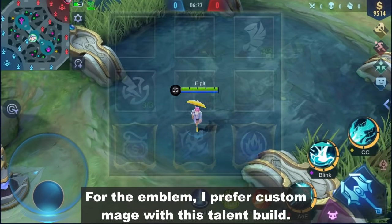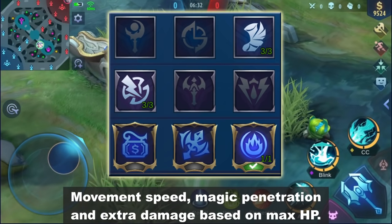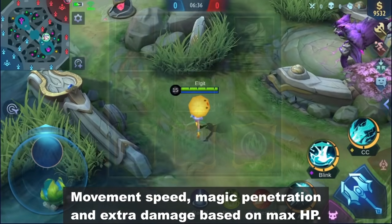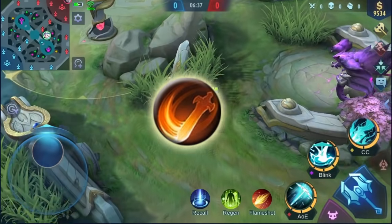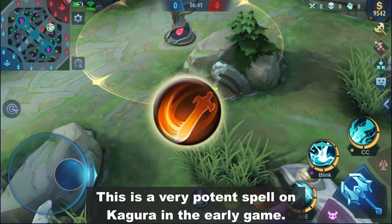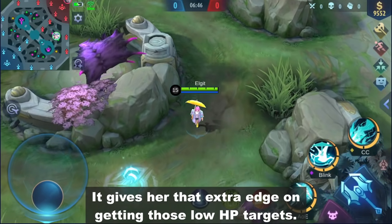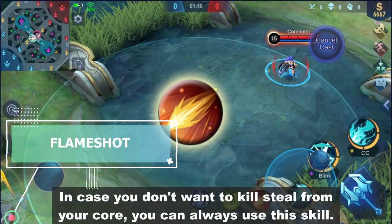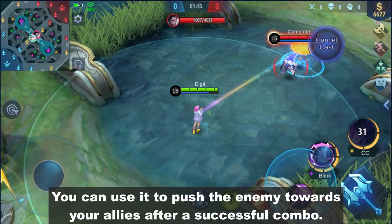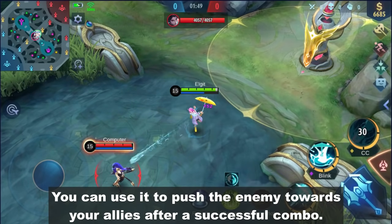For the emblem, I prefer custom mage with this talent build: movement speed, magic penetration, and extra damage based on max HP. Execute: This is a very potent spell on Kagura in the early game. It gives her that extra edge on getting those low HP targets. Flameshot: In case you don't want to steal kills from your core, you can always use this spell. You can use it to push the enemy towards your allies after a successful combo.